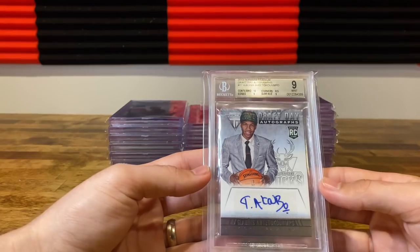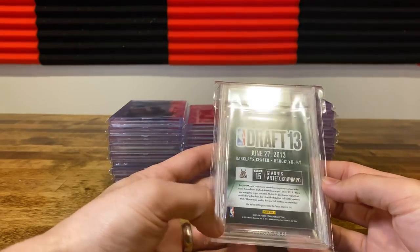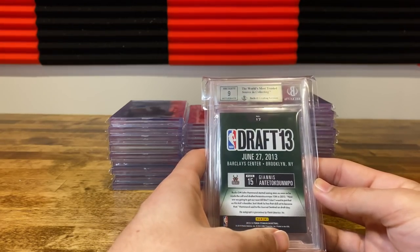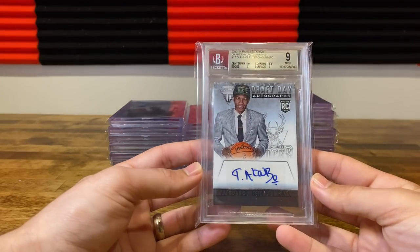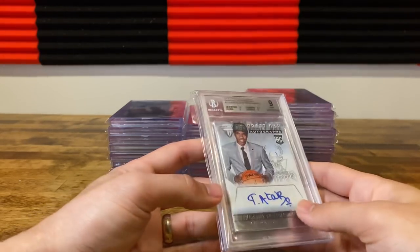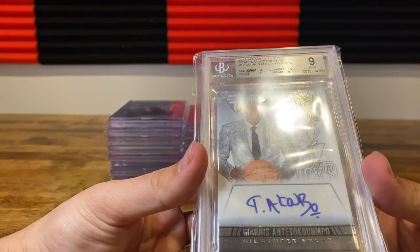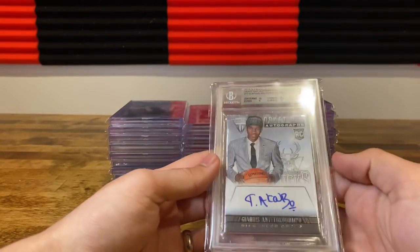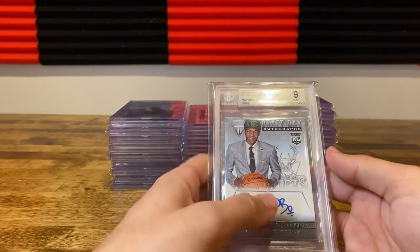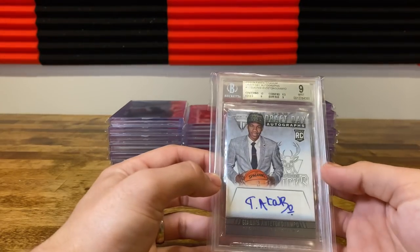Had a Giannis auto, got 8.5 corners. Not real sure, but got a 9 auto — that was disappointing. Edges on the back aren't amazing, corners are obviously soft there, so not super surprised. Wish it would have gotten a 9.5 or 10 auto, because they don't really see anything wrong with the auto. I don't really love the auto grade, so this might get cracked and regraded, just hoping for a 9.5 or 10 at some point.